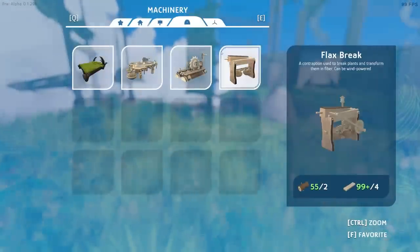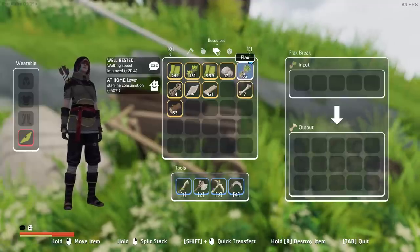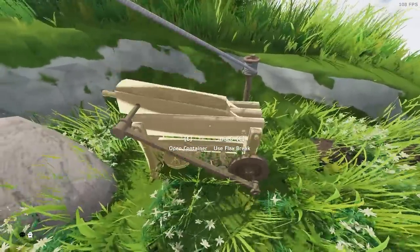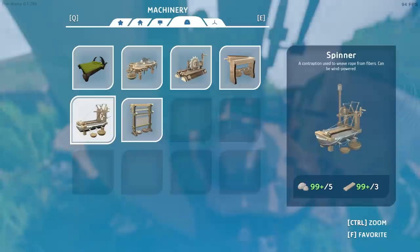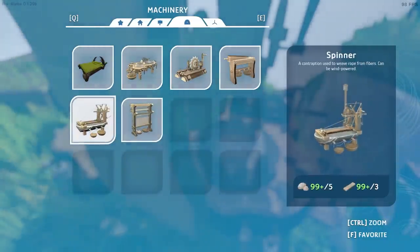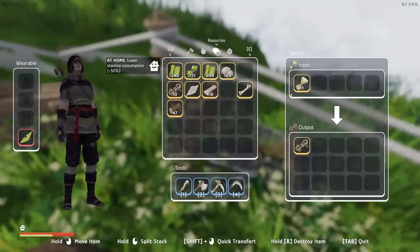Not only that, look what I've just found in here - we've got a flax brake. A contraption used to break plants and transform them into fiber. We've got to build that. We'll plonk that there and connect it over to the windmill, then we can shove our flax in there. If we rotate this so the windmill is facing into the wind, the windmill is spinning and it's making us fiber. So if we grab that fiber and go back to the workbench - we still can't craft with fiber. Interesting. Oh look we've just unlocked the spinner and the loom! The spinner makes rope from fibers and the loom makes fabric from fibers.